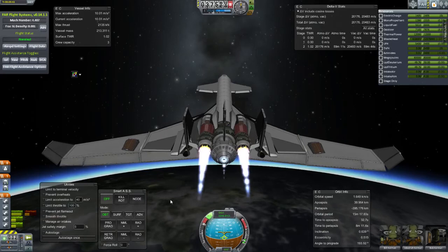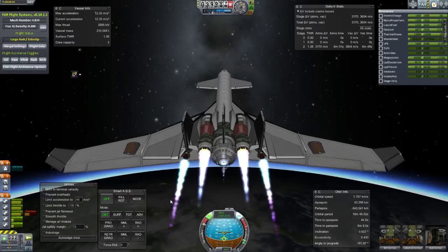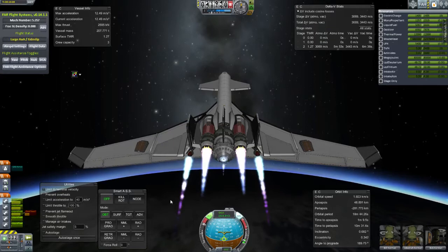Now we're really putting out some flames. I love that sound. Can you take something to Jool once, or is that the other space plane you had like 30 different versions of? Yeah, it was just kinda like the Spectre for the most part. Oh, the Spectre? Yeah, I took that thing to Lathe.